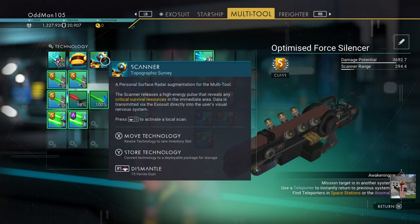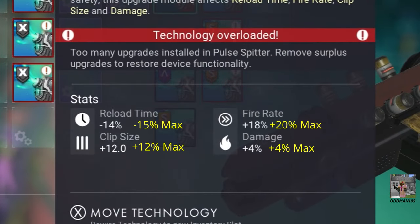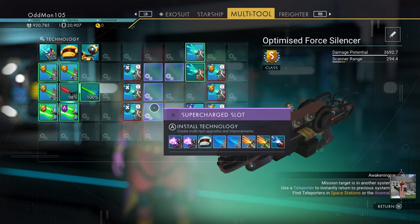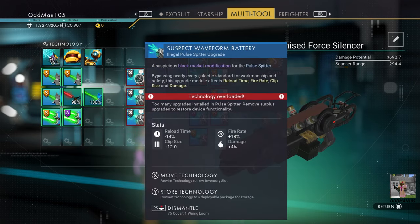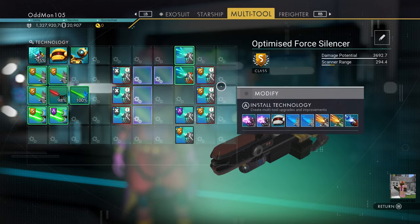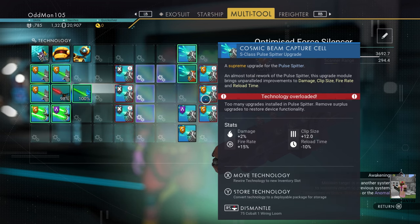Now for your X-Class upgrades — and this is where things get a little tricky. For X-Class upgrades, you want a maximum damage of plus 4% — that's the max damage you can get for X-Class. You want a reload time of minus 15%, a fire rate of plus 20%, and clip size is always going to be plus 12%. These are the best possible stats I could come up with. If you take enough time and have the patience, you can get higher stats for your X- and S-Class modules and get higher damage output. We're going to set up our multi-tool first with the S-Class upgrades, test it, then rinse and repeat with the X-Class upgrades.